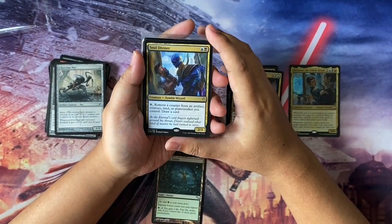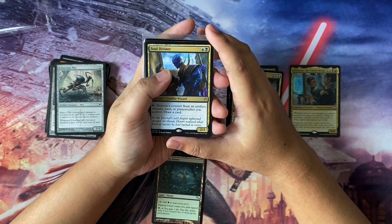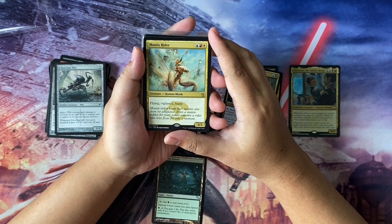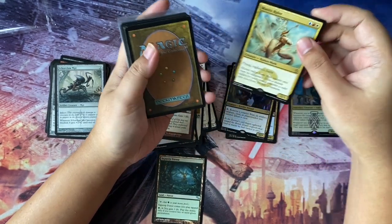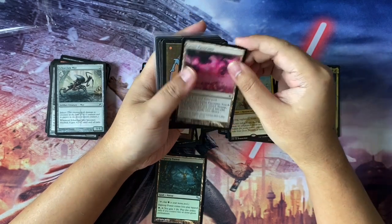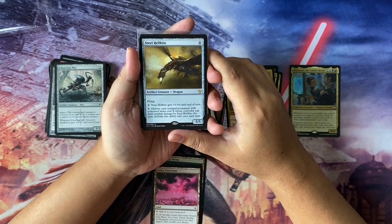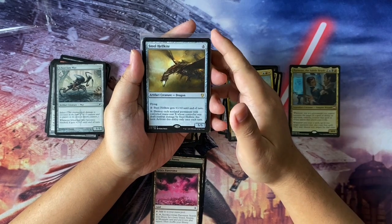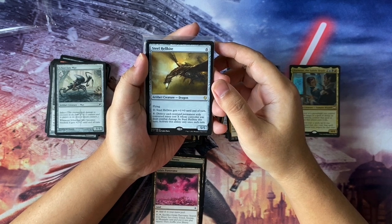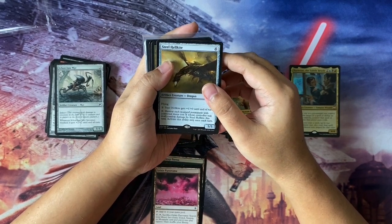We have Soul Diviner in Dimir colors — tap, remove a counter from an artifact, creature, land, or planeswalker you control, then draw a card. Then we have a Mantis Rider — three to cast Human Monk with flying, vigilance, and haste. Next, another land — Grixis Panorama. Then Steel Hellkite — always a steady card, definitely a threat on the board. Six to cast dragon with flying, 5/5. You can pay X to destroy each non-land permanent with converted mana cost X whose controller was dealt damage by Steel Hellkite this turn. Activate only once each turn.